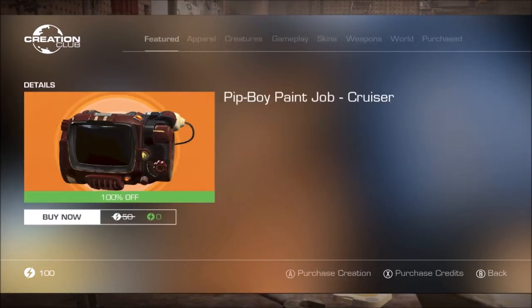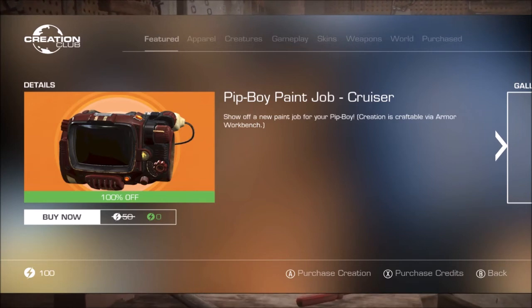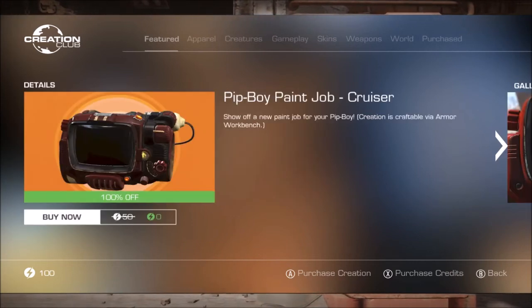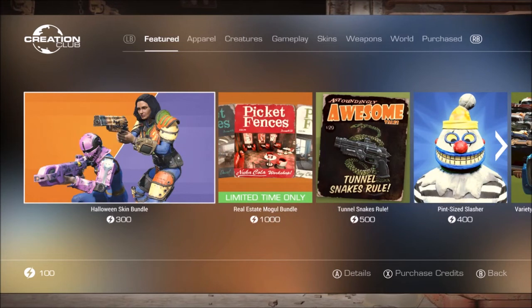We also get a free Pip-Boy color of the week: the Pip-Boy Paint Job Cruiser, down from 50 credits to zero. It shows off a new paint job for your Pip-Boy, craftable via the armor workbench — it's sort of a red one with a bit of black on it.